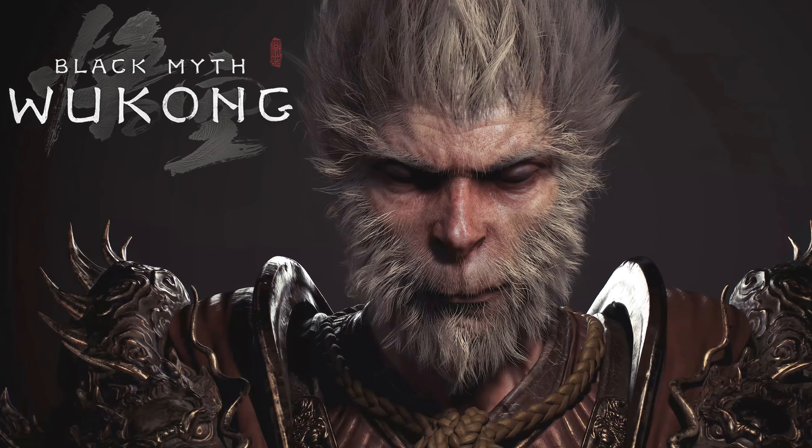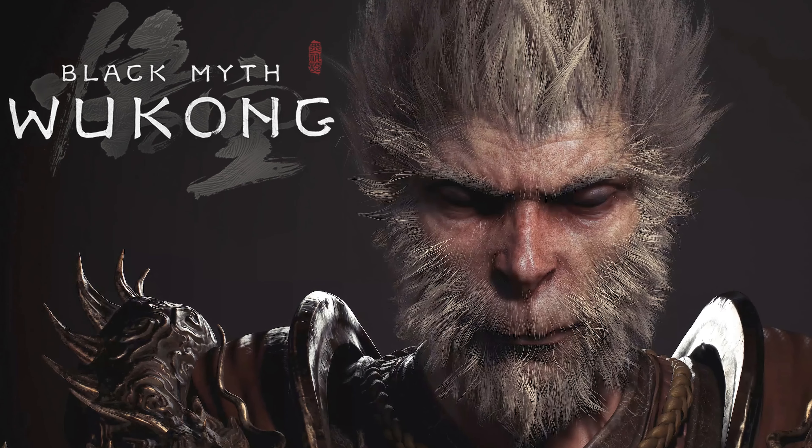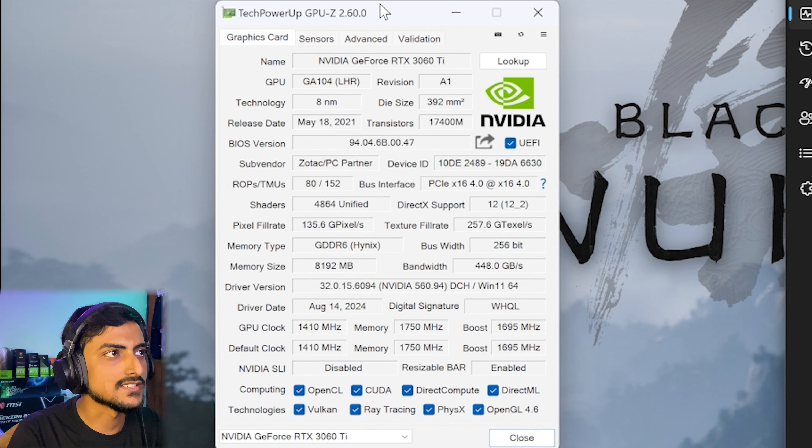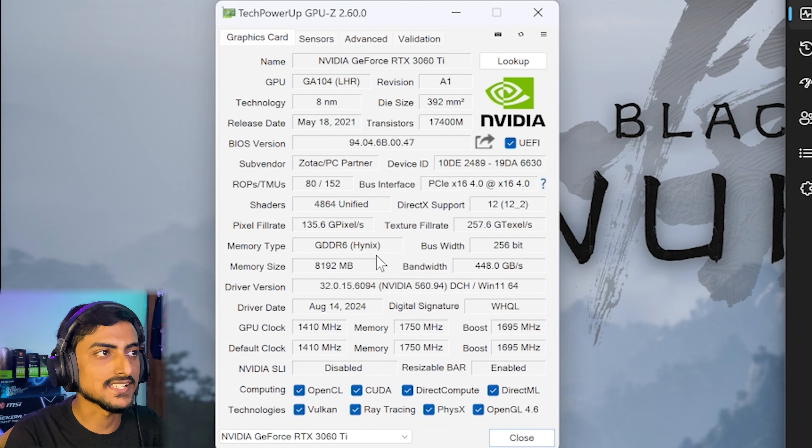Hello everyone, welcome back to another video. In this one we're going to be testing Black Myth: Wukong with the RTX 3060 Ti — we have the Zotac Twin Edge OC model of the GPU. The card has 8 gigabytes of GDDR6 (not GDDR6X).